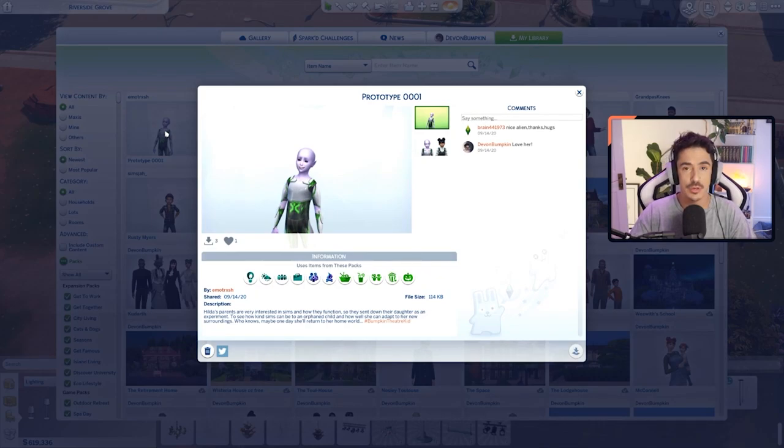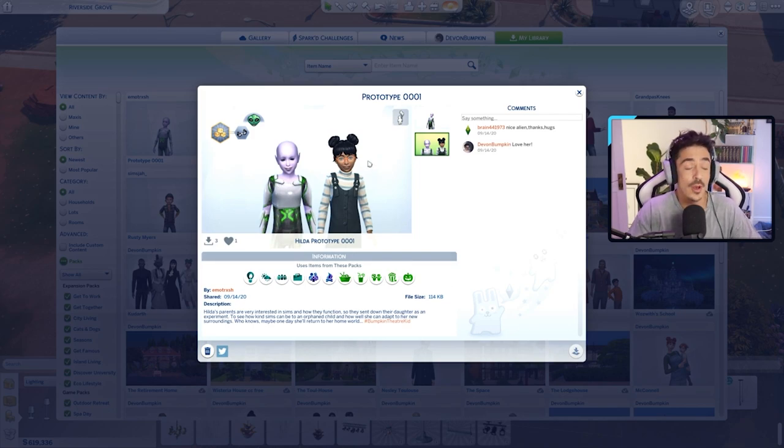The last one is Prototype 0001 — this is by Emo Trash. Hilda's parents are very interested in Sims and how they function, so they sent their daughter down as an experiment to see how kind Sims can be to an orphaned child and how well she can adapt to her new surroundings. Who knows — maybe one day she'll return to her home world. I love this! I wanted an alien or some kind of occult child Sim in this let's build, and I think she's the one. She's called Hilda, she's absolutely cute, and she's a geek — I'm going to say she's a genius as well. We've got a full clan and we're ready to roll!